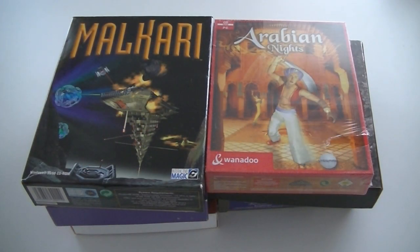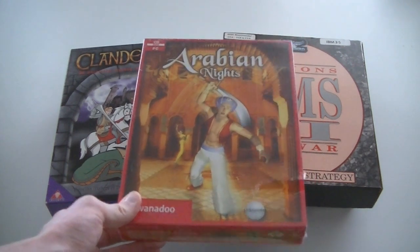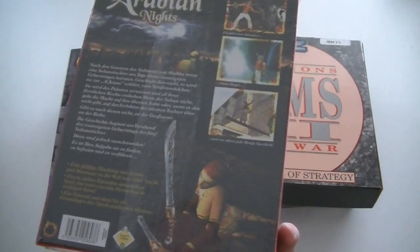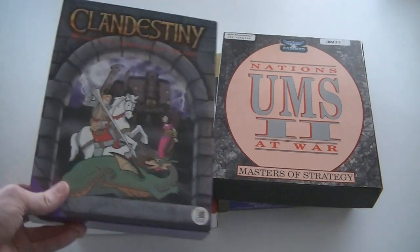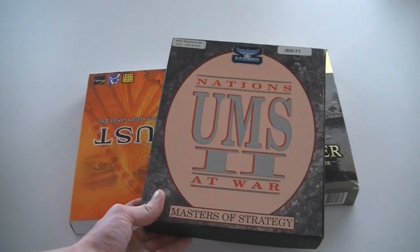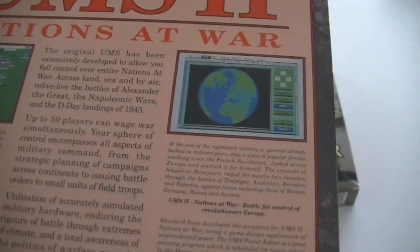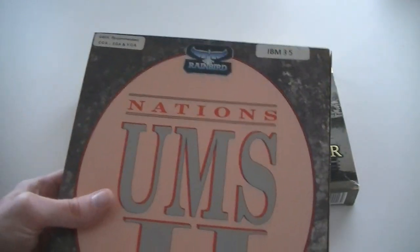If you're already getting tired of all these big box PC games, just quit because we're not even halfway yet. While recording I have no clue how long this video is taking, so it might get cut into a second video because there's so much. Back to the games. Malkari, Arabian Nights — sealed, looks to be a Prince of Persia knockoff. Clan Destiny. Nations UMS 2 at War. This looks really old — Windows 3.11 style, and has floppies inside.